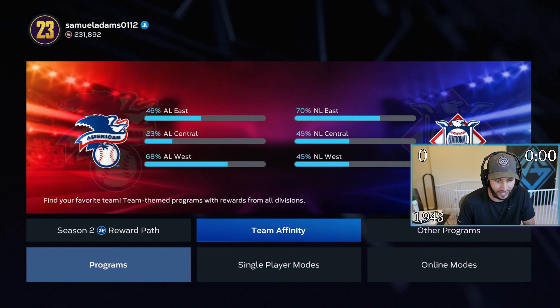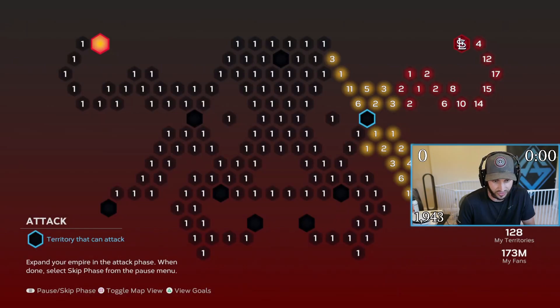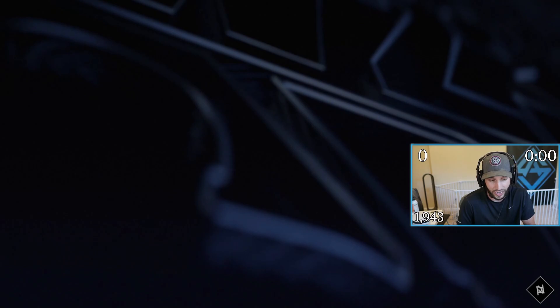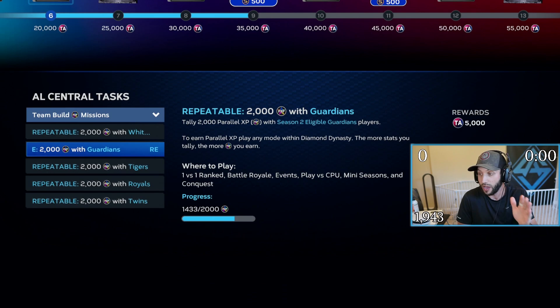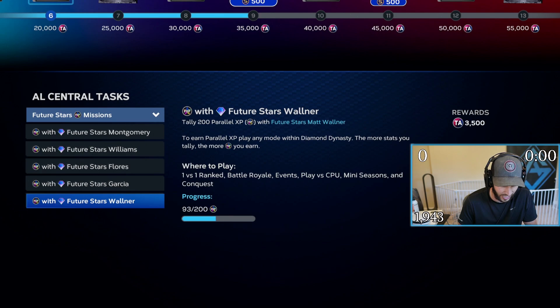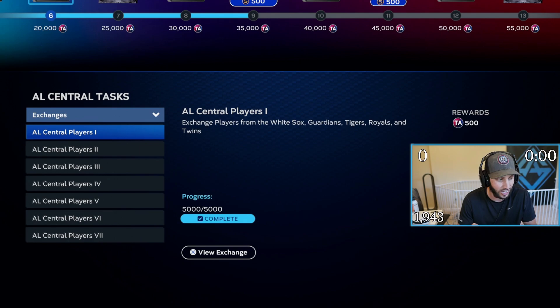While doing the conquest, I'm doing the NL and Central conquest right now. We only got two games left on the Central conquest. I'm grinding out the NL Central and also the AL Central. I have a bunch of Guardians on my team, so I'll get the 5,000 Team Infinity points. I'm also grinding out the Captain stats and the Future Stars guys — that's basically the way I grinded it.